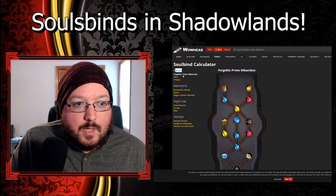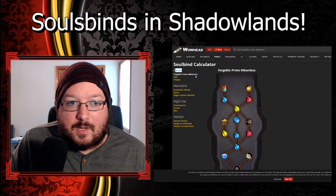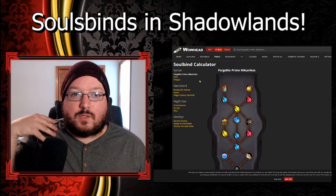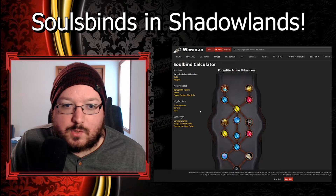For the Kyrian we're looking at Forgelite Prime - I'm not even going to try that one - okay, Mikanikos. These are just the NPCs that are going to give you the soul binds. The NPC names are absolutely crazy because these names are bonkers.